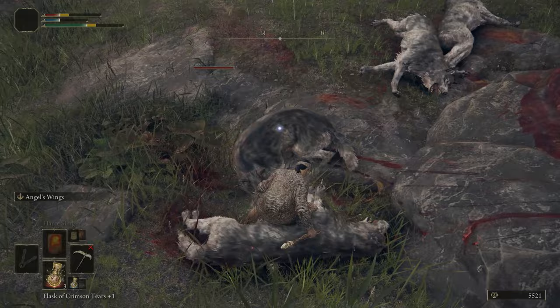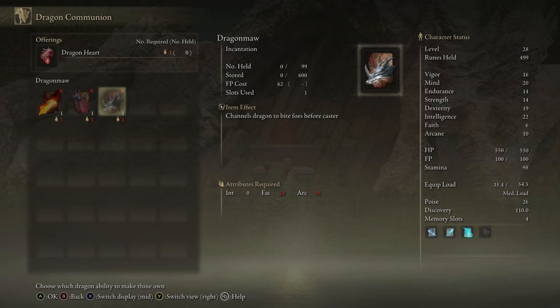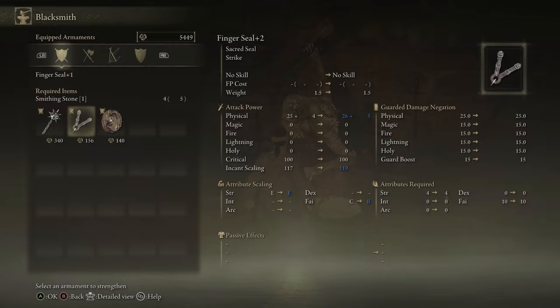Once you get through the initial struggles with the Prophet, this class is very strong — and we haven't even talked about the dragon spells, which you can get when you kill a dragon, collect the heart, and take it to Dragon Island to get the dragon incantations. These are very strong in their own right but do have a high FP cost. Also don't forget to upgrade your Seal — you won't get another until around Stormveil Castle, so upgrade your initial Finger Seal to increase overall damage.